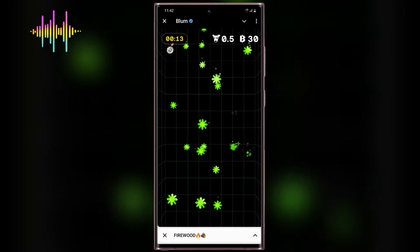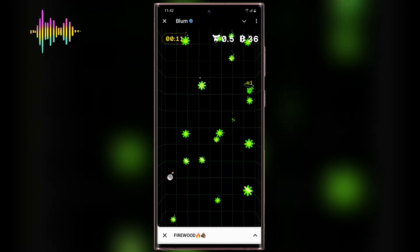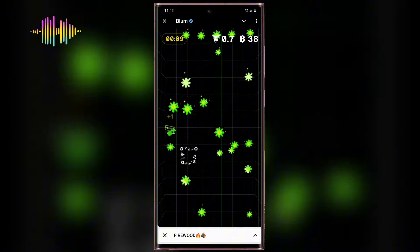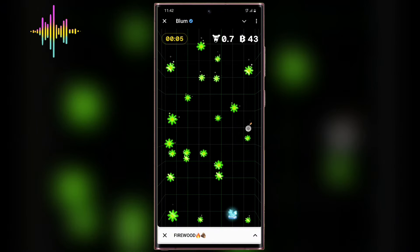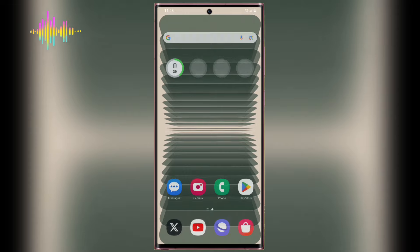I'm going to show you guys how to activate an auto clicker for the Blum Drop game and also pick up the free Dogs right there so we can get this Dogs token. Without wasting any more time, let me dive straight into this video and show you guys how to do that.